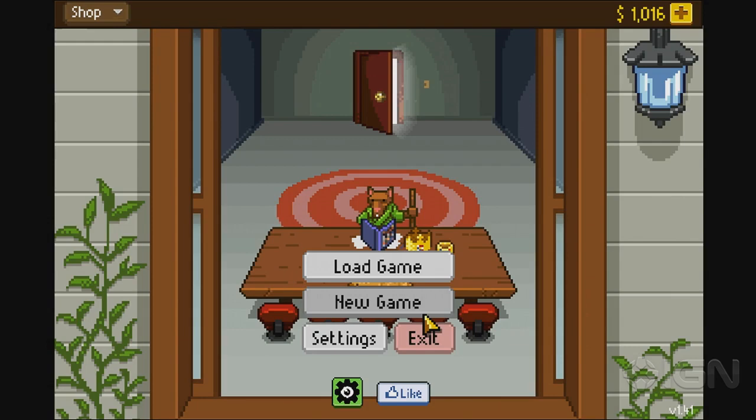What is Knights of Pen and Paper? What do I do? Well, the developers like to call it a meta RPG, which describes it pretty well, because you're essentially playing a group of people playing a pen and paper role-playing game. So it's like a game within a game kind of thing.